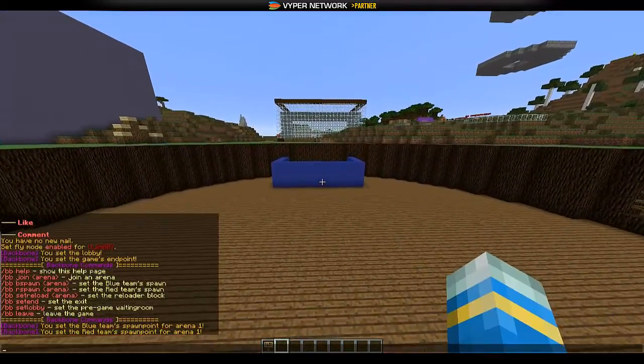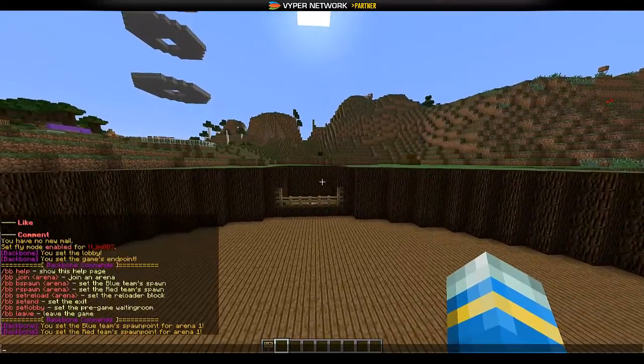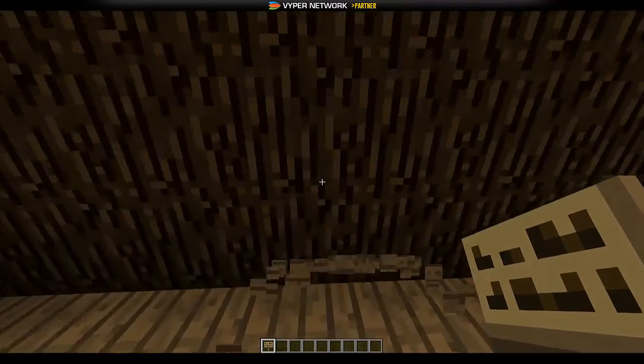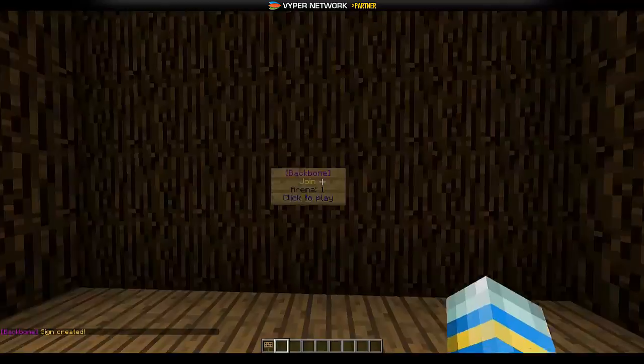All we really need to do now is make a join sign and we'll be ready to go. The first line is 'backbone', the second line is 'join', and the third line is the arena number — which is one. And it says 'ready to play'.